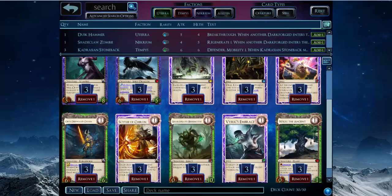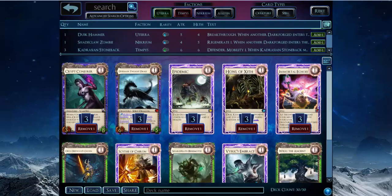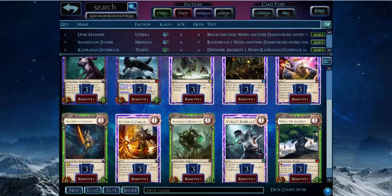Scythe of Chiron shrinks creatures and makes Crypt Conjurer a big threat. It's got a toughness naturally, so putting a Scythe of Chiron that drains like three creatures' power is going to give it plus six attack — at rank 1 that pumps it up to a 9-8, which is very strong at player rank 1.